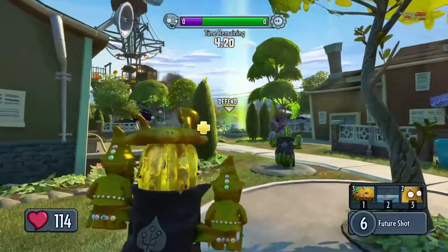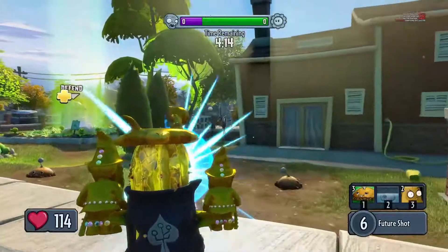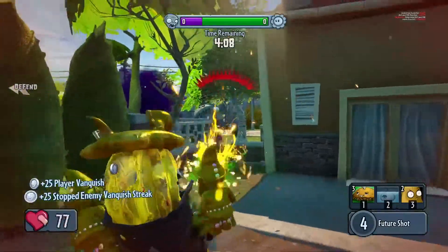So yeah, I see an all-star — I missed him. GW2, this game came out in 2014. I'm shocked how many players are still playing this game. BFN — you'd find a match easier on this game than BFN, and BFN is the new one that came out in 2020. So let's go — oh, I got a kill there!